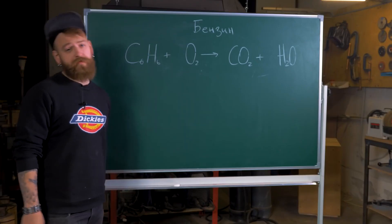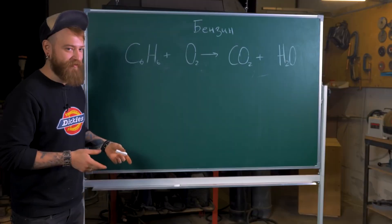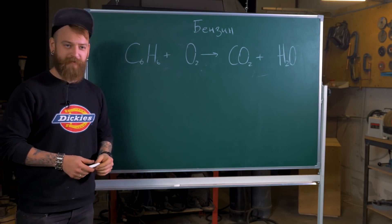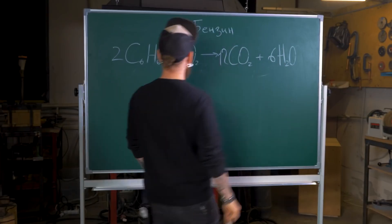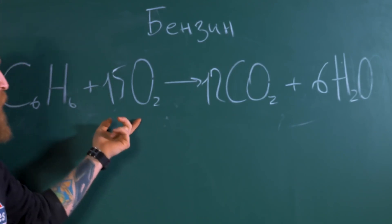Petrol. With petrol it's all the same. Its chemical formula is C6H6, but that's a clean theoretical formula — you won't find it at any gas station. Plus the octane number affects different additives and dopes and other stuff. Anyway, we have to equate the reaction: for two parts of petrol we need 15 parts of oxygen for all that stuff to burn down.